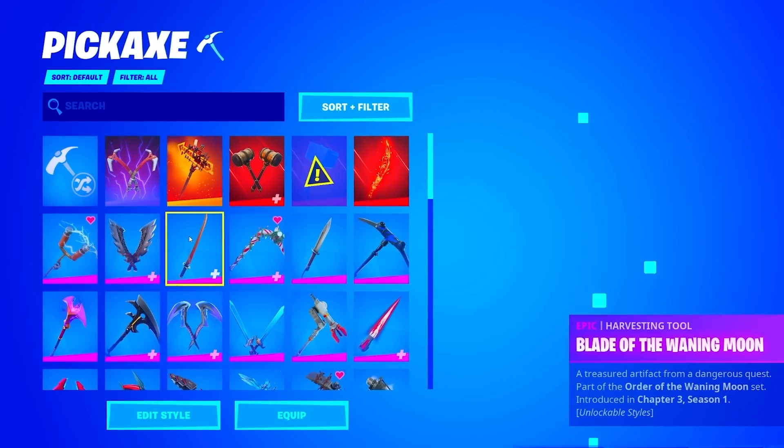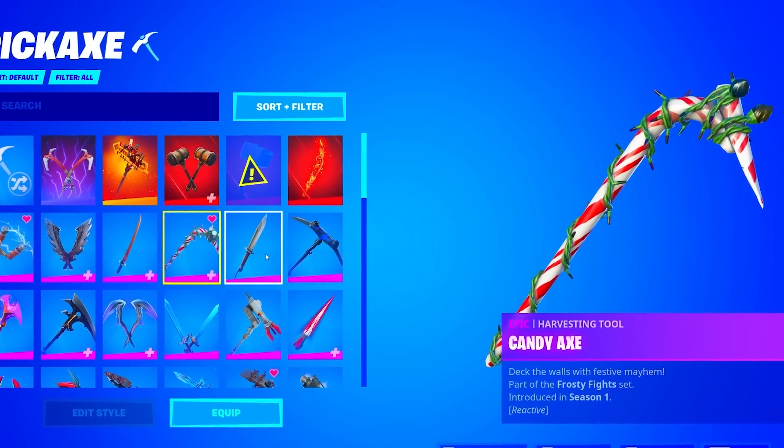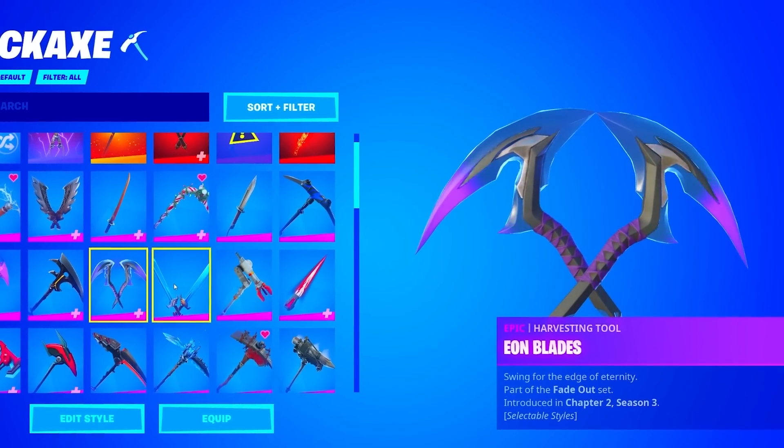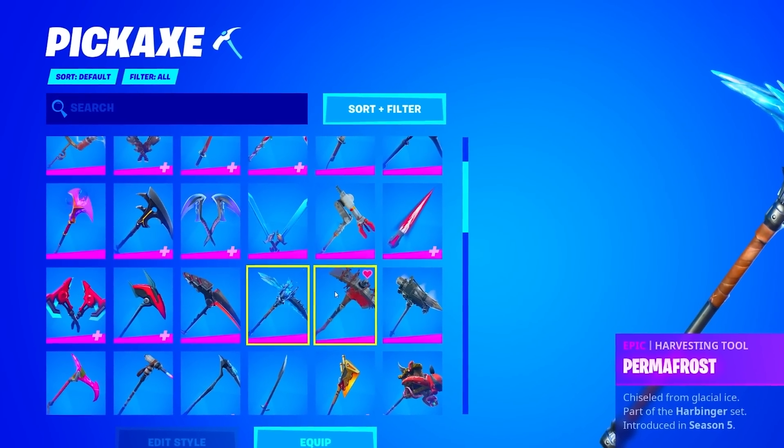We have the ACDC of Season 2, of course. We have the Blade of Laning Moon. The Candy Axe, which is my favorite pickaxe in the game. The Crystal Axe of Masters. We got the Dragon Claw. The Eon Blades. Epic Swords of Wonder. Harmonic Axes. Mech Axe. Onslaught. Permafrost.